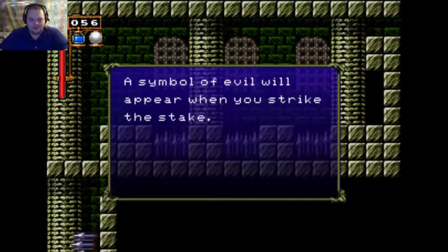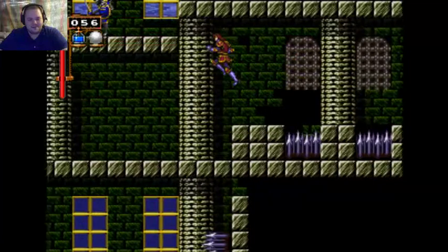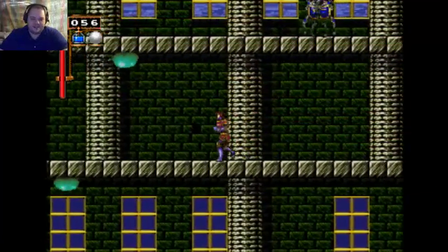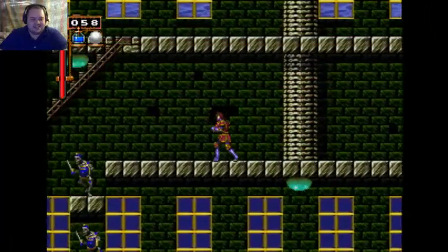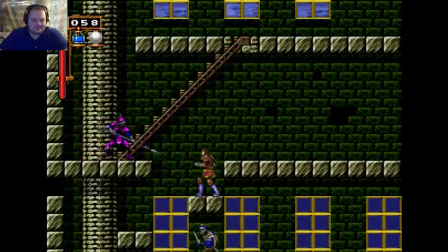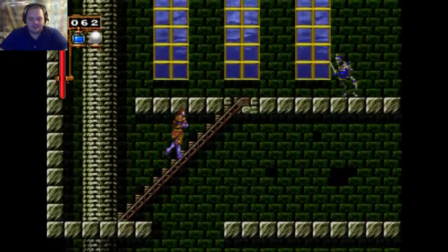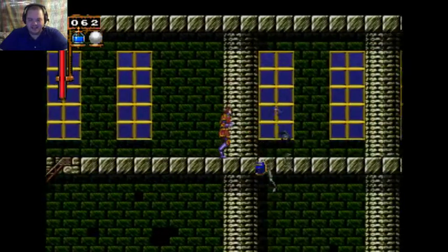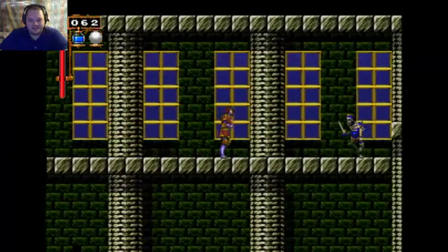A symbol of evil will appear when you strike the stake. In the original version there were some typos in the game — like when it says 'possess,' it would say 'pro-zess.' A professional possession: 'You now pro-zess Dracula's blank.' Some of the hints of what people would say in town would make sense, but that's been kind of fixed in this game as well.